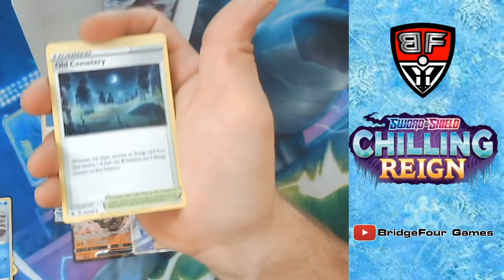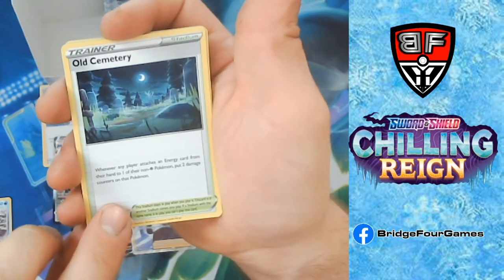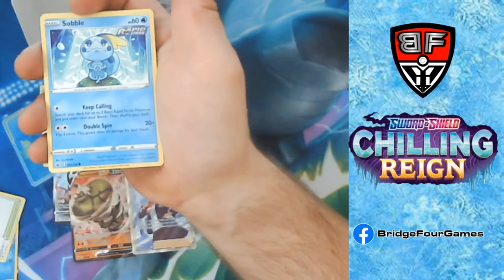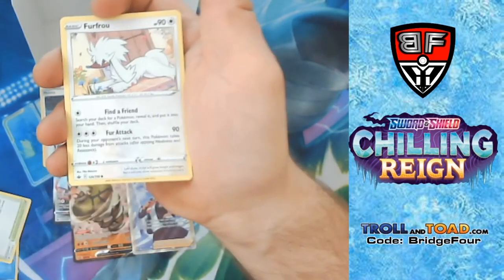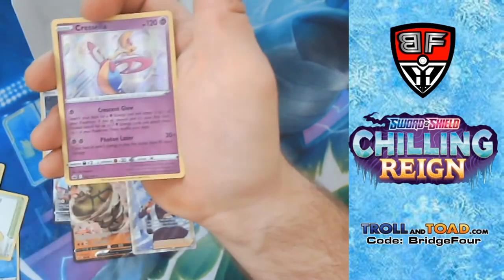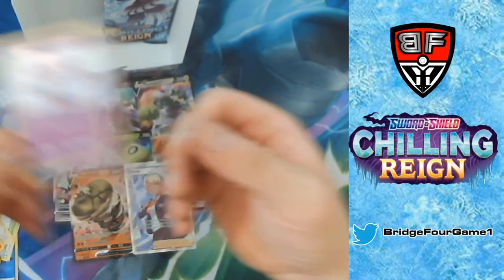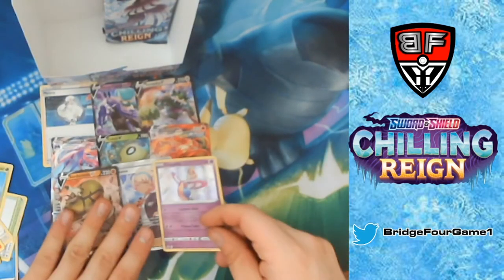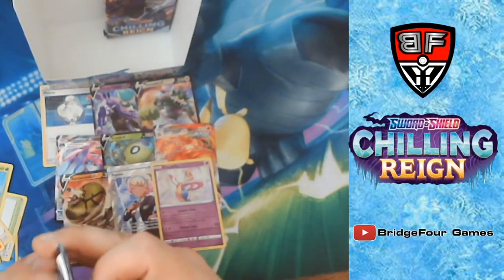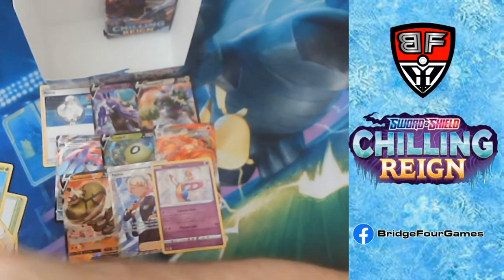Grass Energy, Ladian, Old Cemetery — 'whenever a player attaches an energy card from their hand to one of their non-Psychic Pokémon, put damage counters on it' — that's pretty good. Impact Energy, Sobble, Bounsweet, Furfrou, Diglett, Larvesta, Reverse Holo Bounsweet, and Chryssalia — which is a fantastic card, I'm actually going to pull that aside. For a Holo Rare, I will definitely take that one.